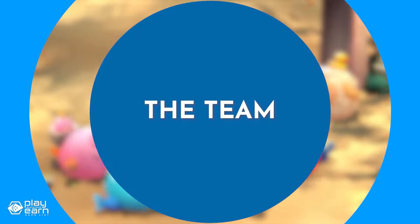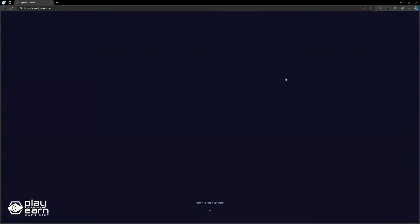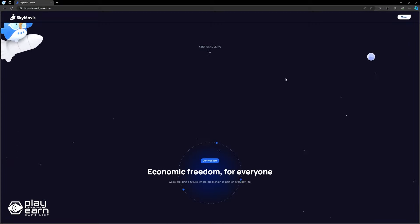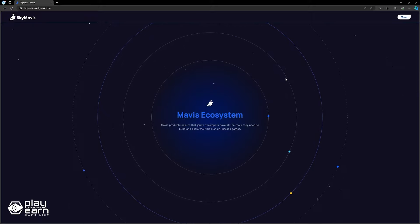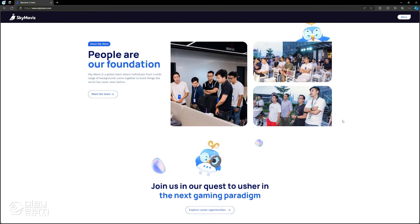The studio behind Axie Infinity is SkyMavis. The company was founded in 2018 in Vietnam and has been growing ever since. SkyMavis is comprised of a global team and aims to build a future where blockchain is a part of everyday life. Apart from Axie Infinity, SkyMavis is also responsible for Ronin, an EVM blockchain crafted for developers building games with player-owned economies, which is also the home network of Axie. They are also building the Mavis ecosystem, which helps provide game developers with the tools they need to build and scale blockchain-powered games.